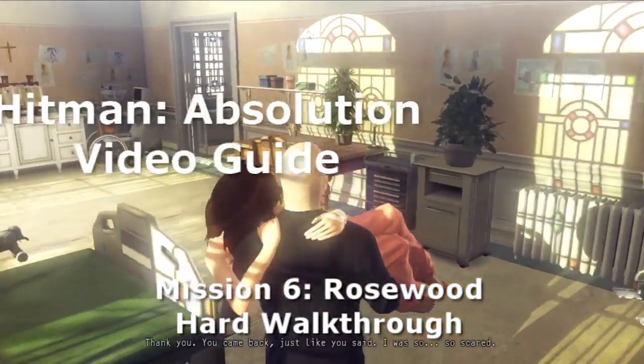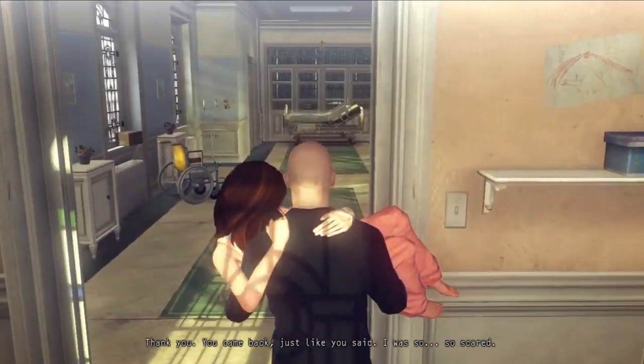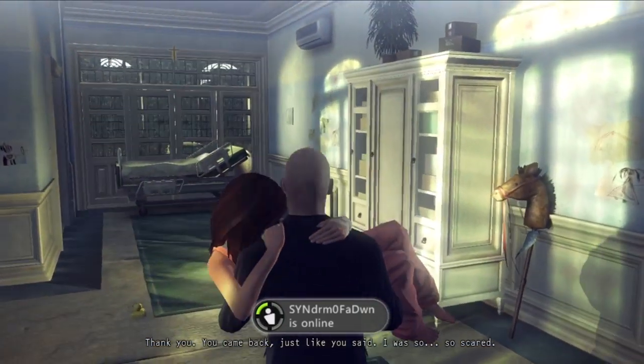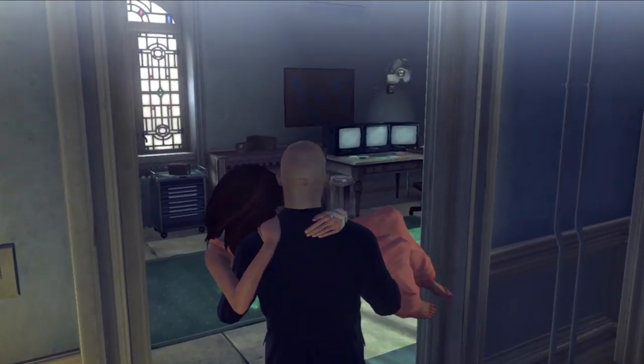Hey everyone, Mac here. We're continuing the Hitman walkthrough on hard difficulty. This is Hitman Absolution, obviously. This is mission 6, Rosewood. I do this mission what I thought was practically flawlessly, but I do not get a Silent Assassin rating — nowhere near it, actually, which is weird to me.